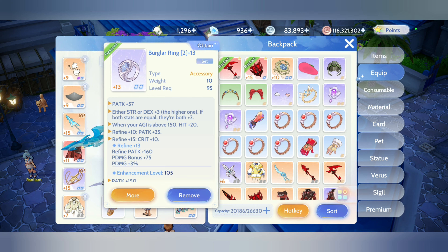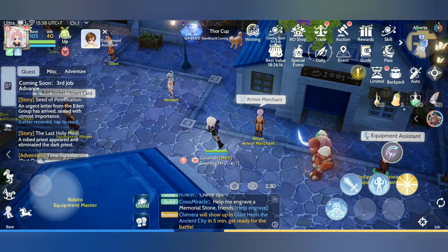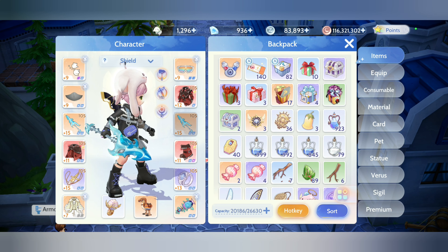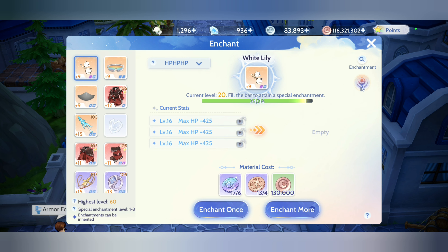Of course, if you have accessories, the good accessories for this build are the skill-based ones — the Dark Emblem set — basically the set with skill damage.